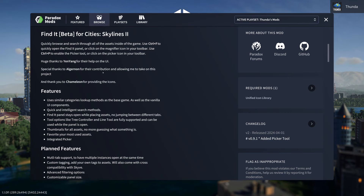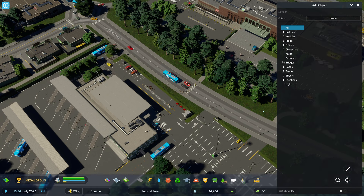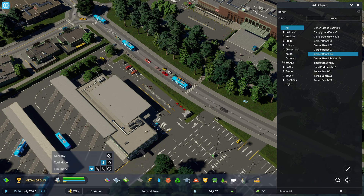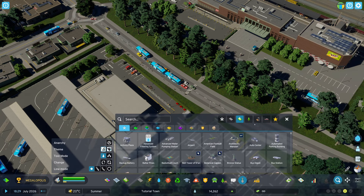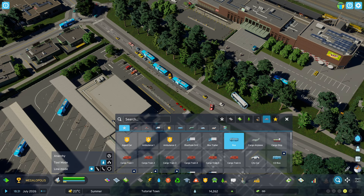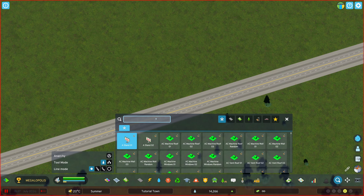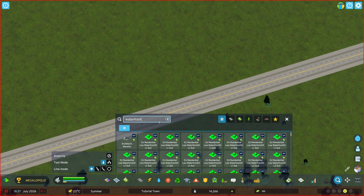In terms of features, the mod uses similar category lookups as the base game — like the dev UI if you had that enabled — but much more user friendly. We now have categories so we can switch between networks, signature buildings, vehicles, and so much more. We get a far more intuitive search ability with this, and it stays open while we're placing assets, which is really handy — particularly if you're placing down multiple different assets from a certain residential style.